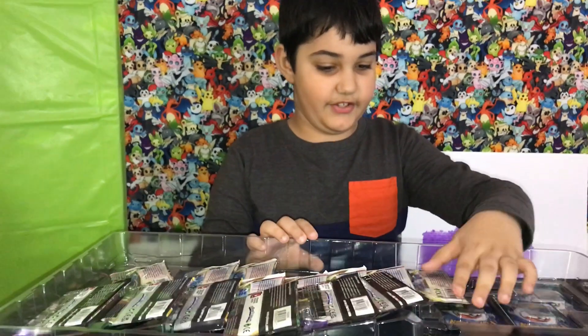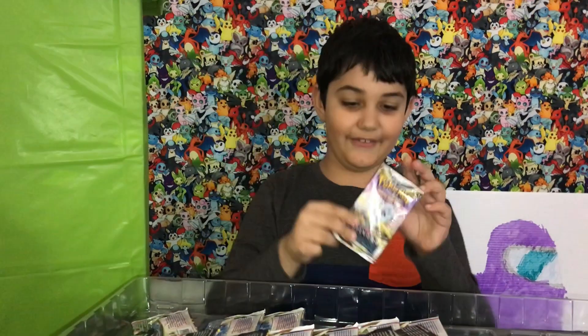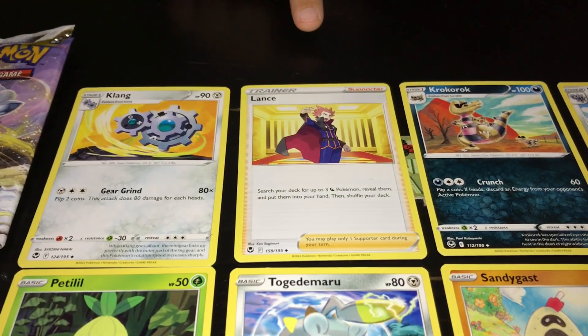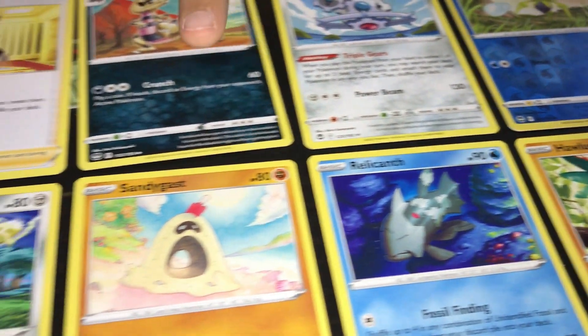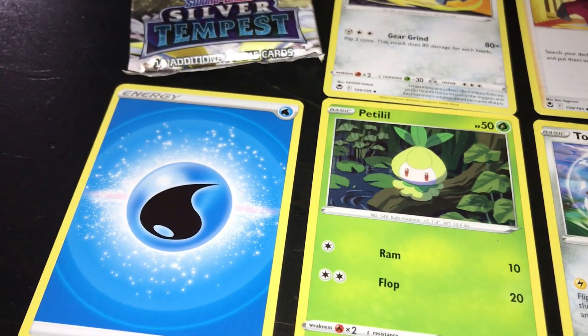First pack — let's go! This is my Sword and Shield Silver Tempest Pack. Clang, Lance, Crocorrock, Queen Clang, Dupehider, Hoja, Relcalf, Sandegast, Ogedemaru, Pettywill, Energy Card.